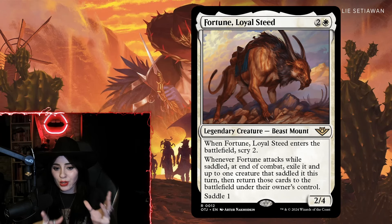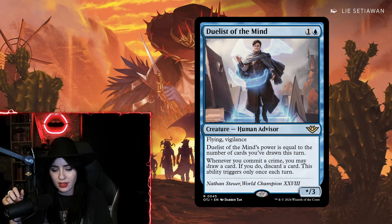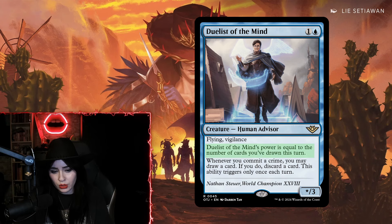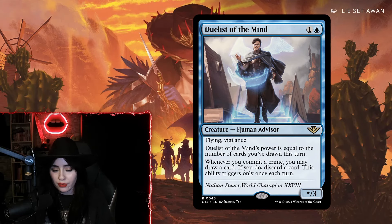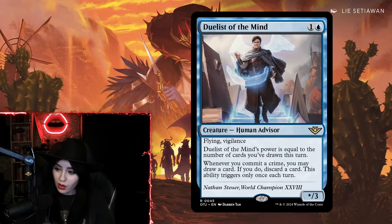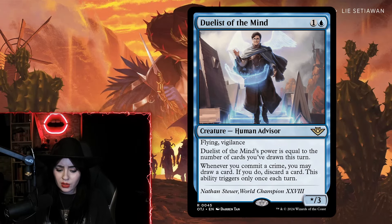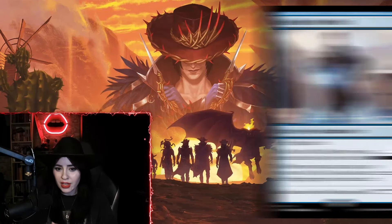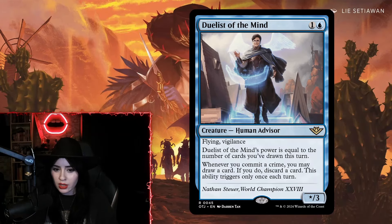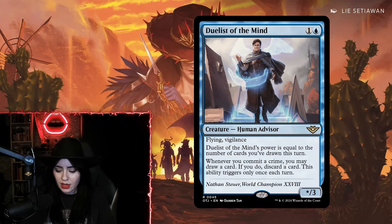Fortune was the first card that really impressed me. Next up is Dualist of the Mind — a two-mana Human Advisor creature with flying and vigilance. Its power equals the number of cards you've drawn this turn. Whenever you commit a crime, you may draw a card and if you do, discard a card. This ability triggers only once each turn. This felt like an easy four-of in Proff decks that are very popular in standard right now, but I could also see it in any deck where Ledger Shredder fits.